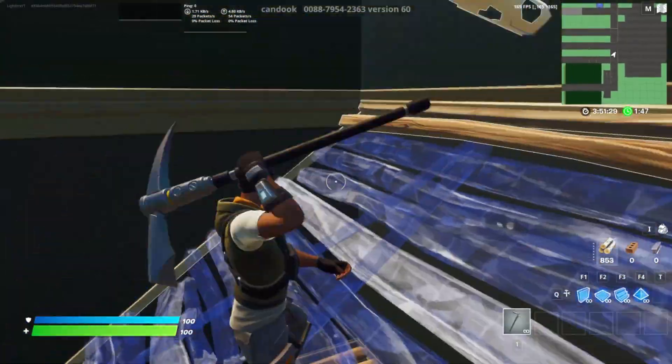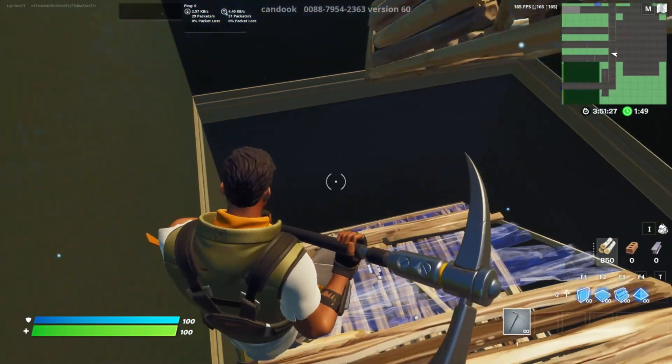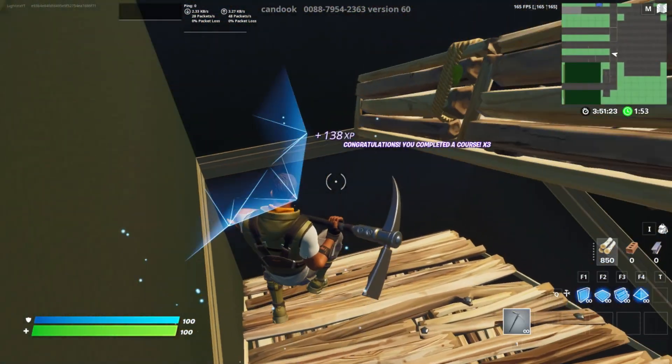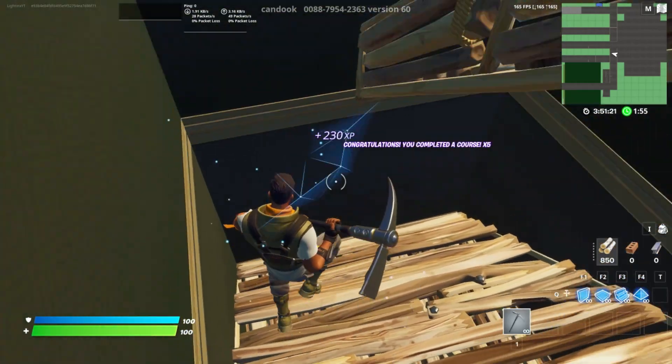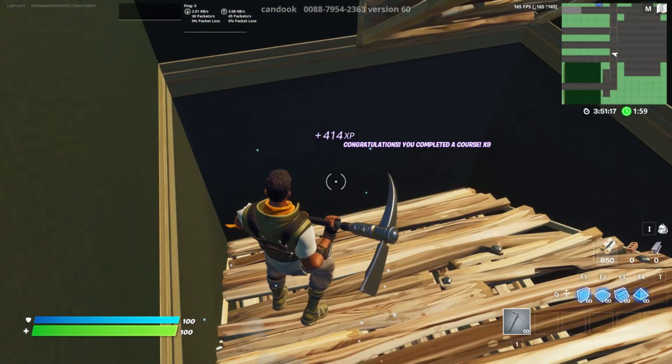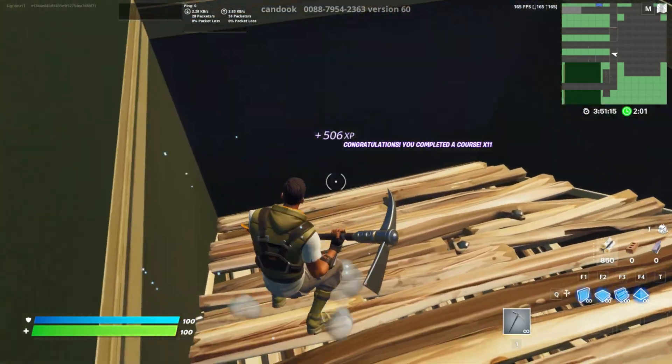As you guys can see, once you do finish the edit course you'll just get a bunch of XP just from doing so. You'll also probably get more XP if you haven't done this XP method before. Each time you do jump on top of this stair, as you guys can see, you'll just get so much XP.